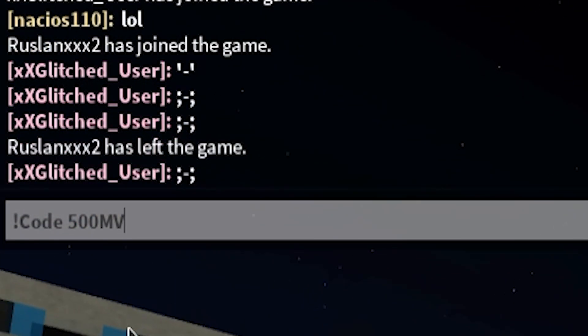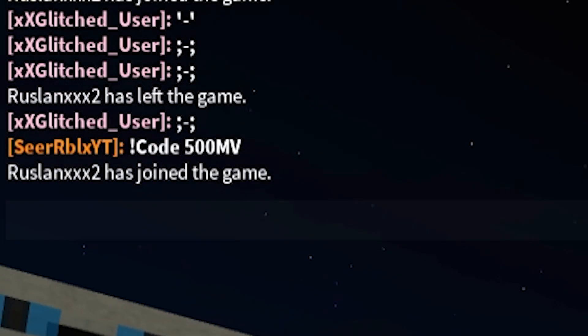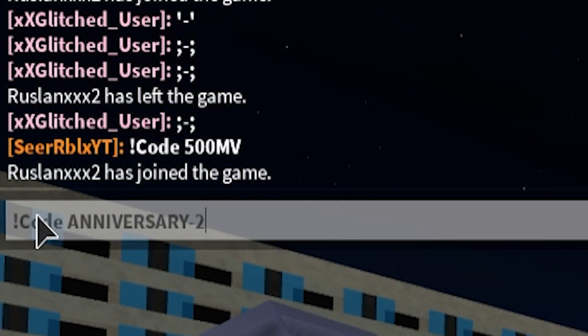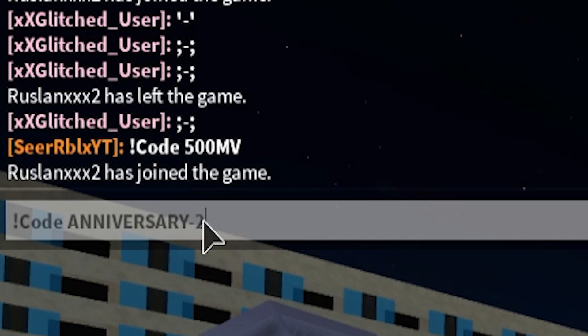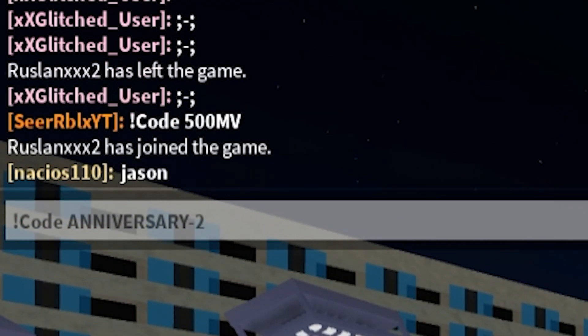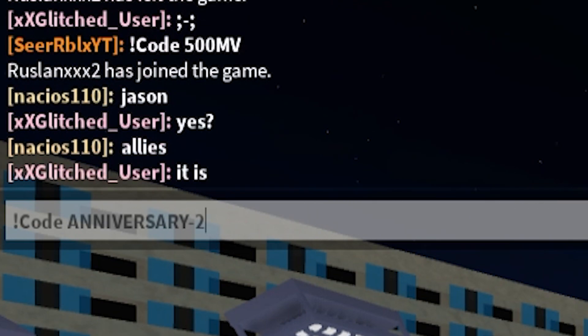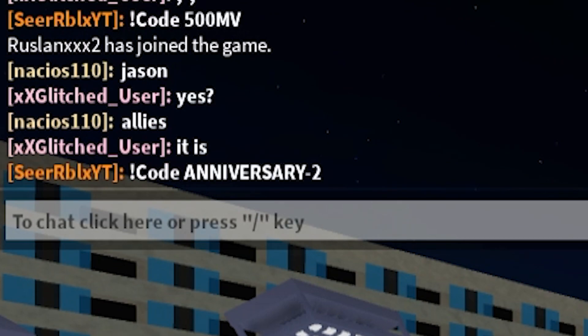The code is 500MV. Type it exactly like I do in the chat to get your code redeemed. Enter that one in and you will receive 5 million yen and more. Next, redeem the code: exclamation point, code, anniversary, point 2. This will give you 2 million yen as well as RC. This is also a really, really OP code, so redeem that one right now.